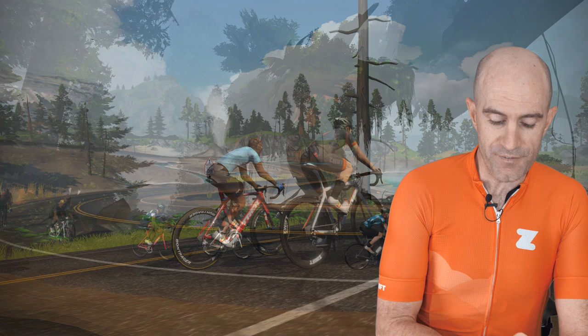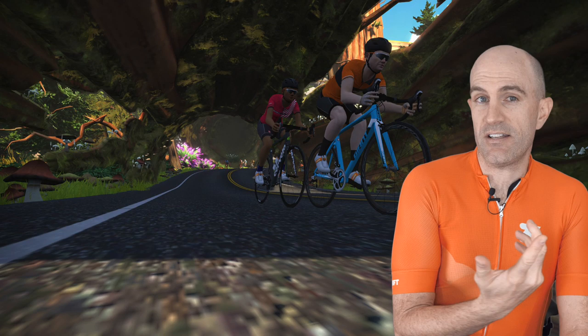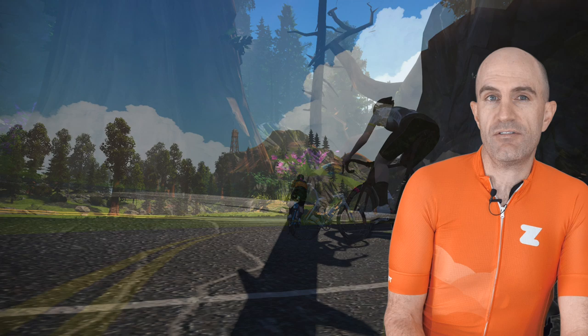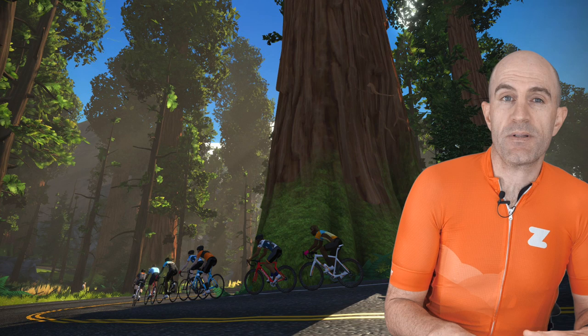We've known it as the forest expansion - that's what we've been calling it for months waiting for it to come along. It's known as Titan's Grove: 8.4 kilometers in one direction, so if you spin around at the other side you get 17 kilometers of new roads. Looks to be rolling terrain, one short climb, and lots of trees. In addition to this, we have five different routes now added to the pre-selected routes list, so we can go in all different directions on Watopia.